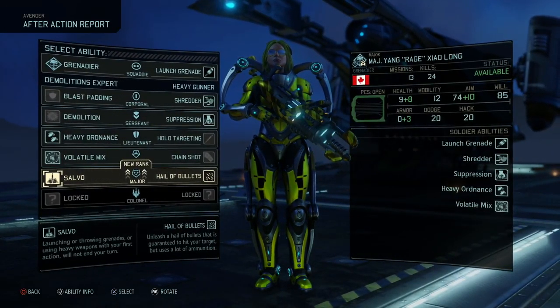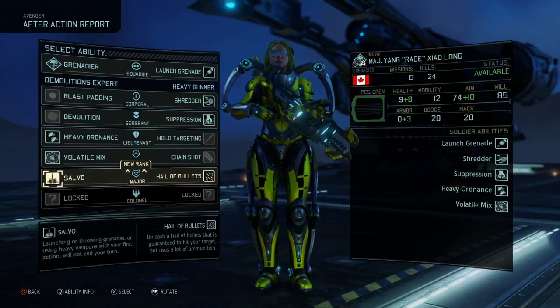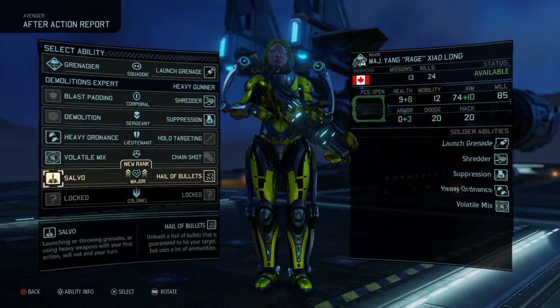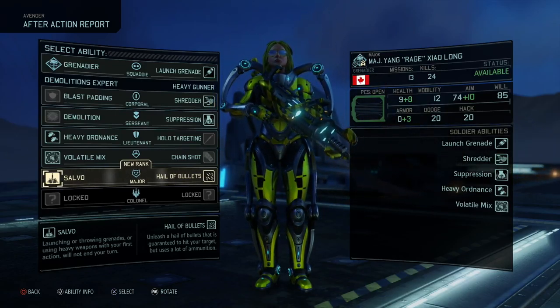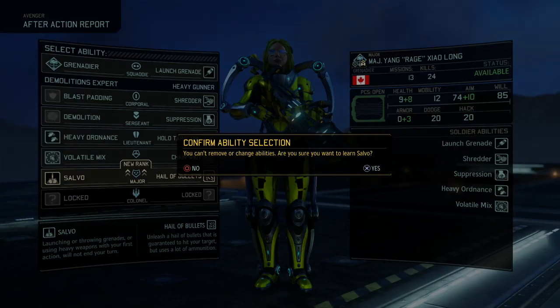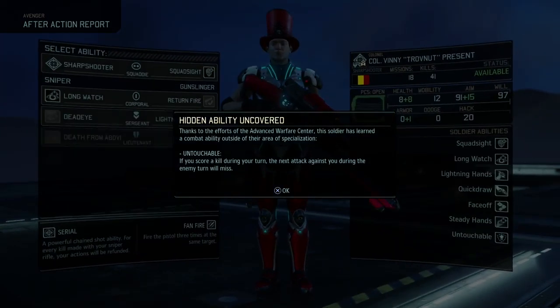Salvo or Hail of Bullets — unleash a Hail of Bullets that is guaranteed to hit your target but uses a lot of ammunition. It's a very nice ability, but I think I'm gonna go for Salvo because I'm gonna give her Rupture as well. And if I can then use another action to do something else, Salvo is just so powerful. Then we have Vinny's promotion.